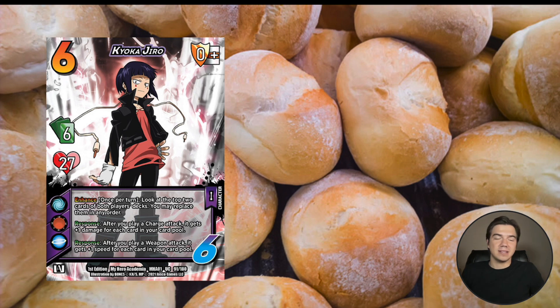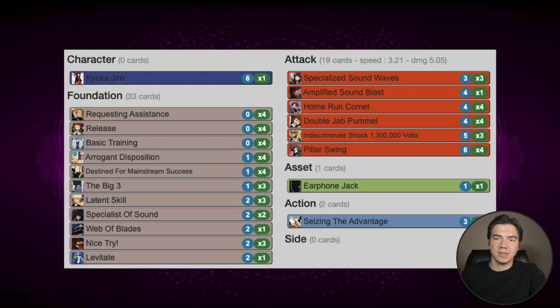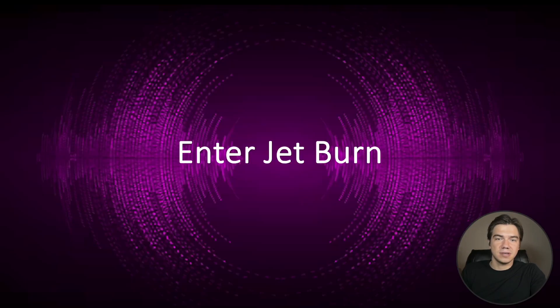So that is my working theory on what happened to Jiro. In terms of Thanksgiving food, she's like just a dinner roll. Which — hey, if that's your thing, that's your thing. Some people just love the dinner roll. But enter Jetburn — Jetburn revolutionizes Jiro deck builds.